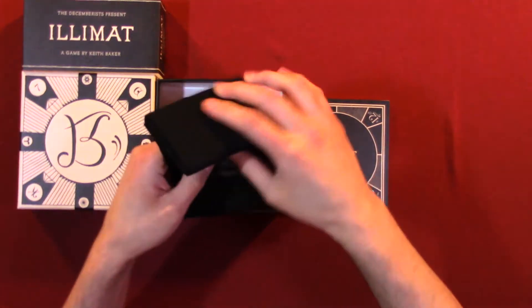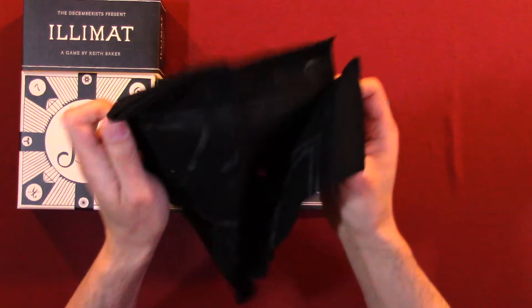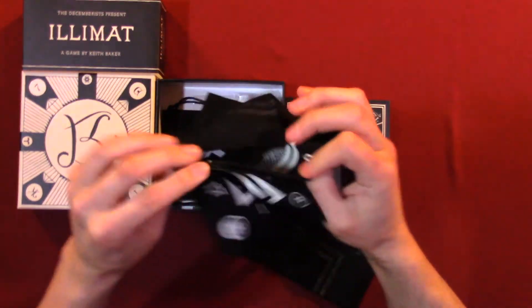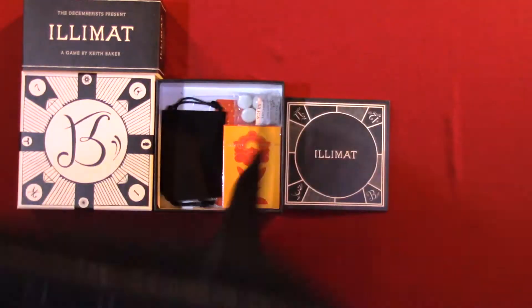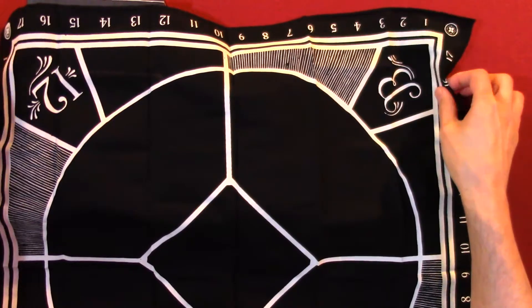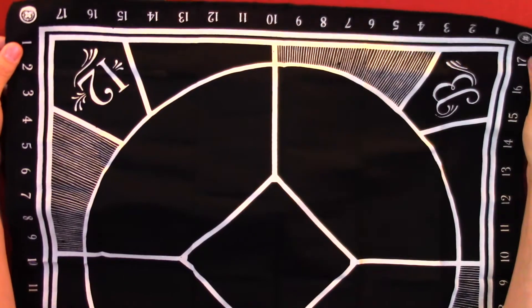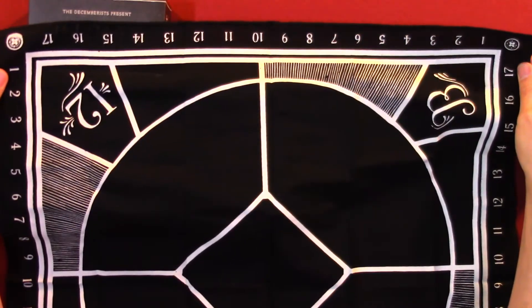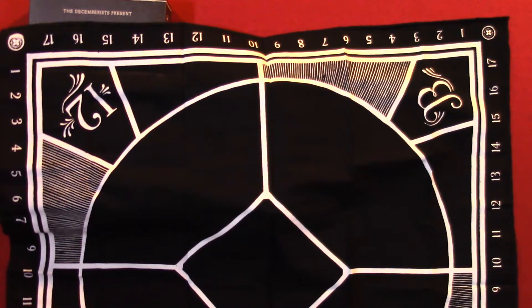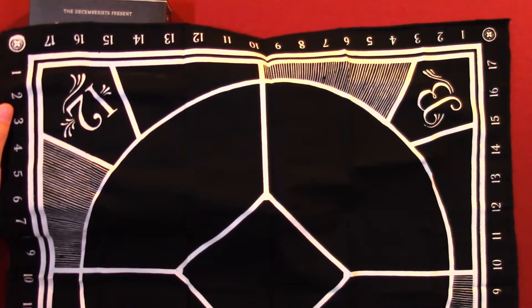I believe this is the player map. I like that it's a cloth. So you have a scoring board with a little track. It goes 1 to 17.